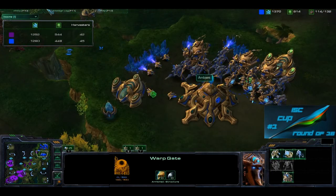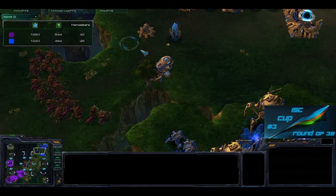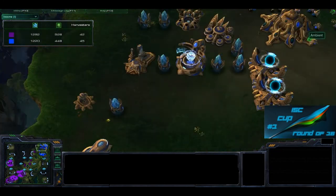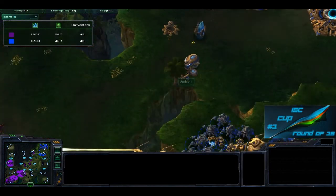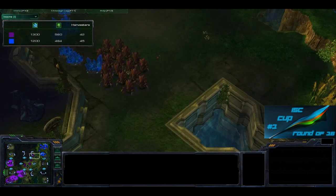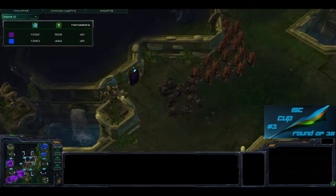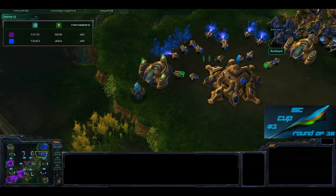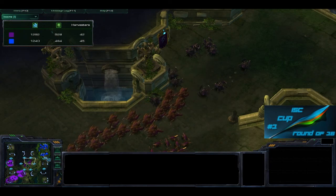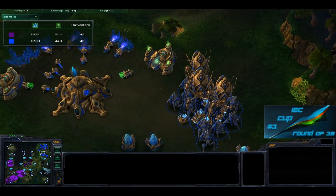Ambience is moving over but I don't think he's going to get there in time. The Colossi are coming out doing some damage to those Hydras. He's going to get a probe over to rebuild the wall. Ambience takes out a couple more Hydras as they try to run away. As I mentioned, there's no creep over there, so Dead Zone could have gotten a couple more hits in. He could have snuck the Colossi around this side to cause more damage — any type of damage is good damage.